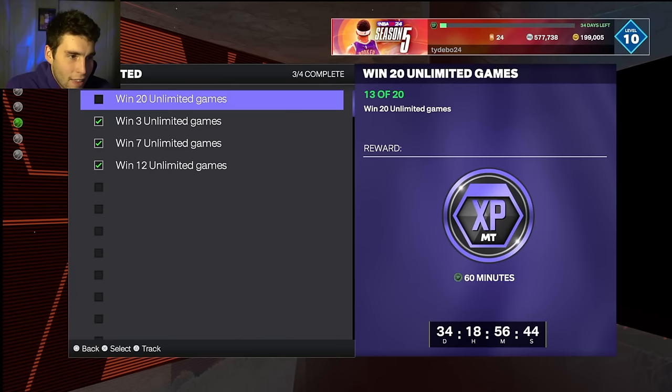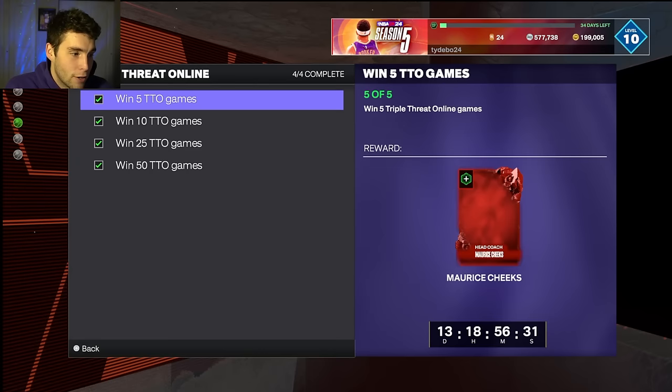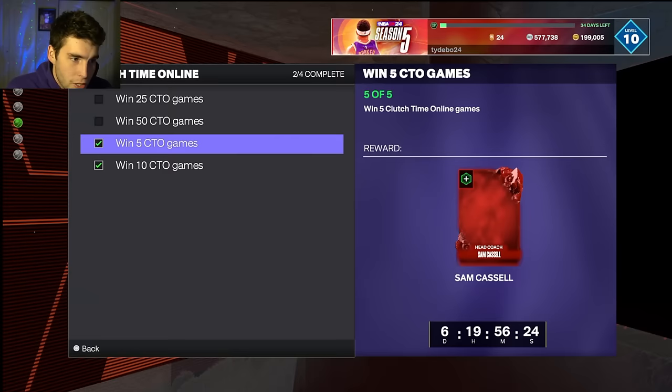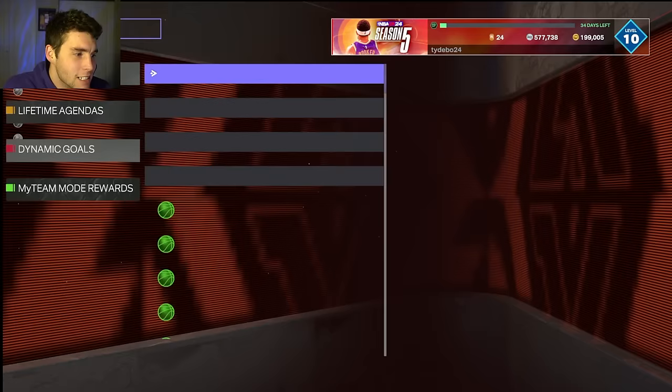The leap year content is absolutely horrible — there's really nothing to look at there. So you've got to set your sights on something different, and for me that's Manu Ginobili. Compared to the rest of the cards — Tyson Chandler is really good, but compared to Michael Porter Jr., Elton Brand, the clutch time reward Wesley Person, and Chris Mullin — Manu is way better than all of them. I know the content today was really bad, but Manu Ginobili within that content is actually pretty solid.